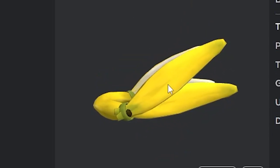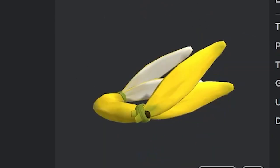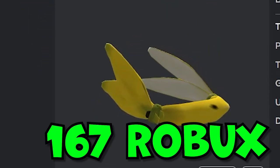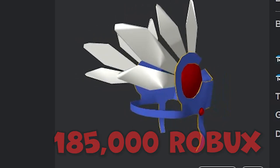You still have the same wings on the side that every other Valkyrie has, and it has the same band in the front, except it's just made out of bananas. It's a pretty cheap item — it's only 167 Robux, compared with a Valkyrie helm which is over 100,000 Robux.